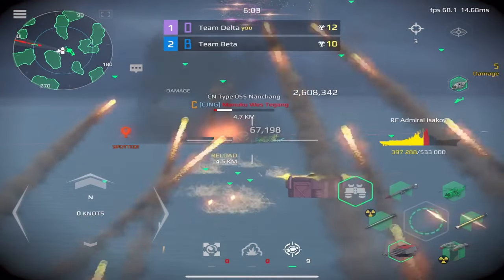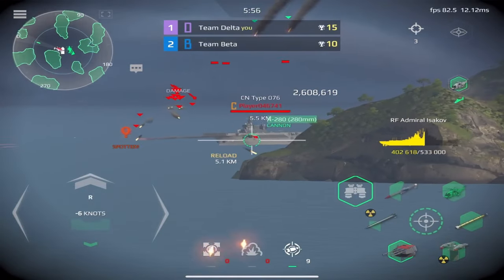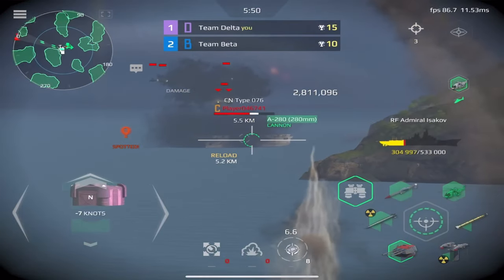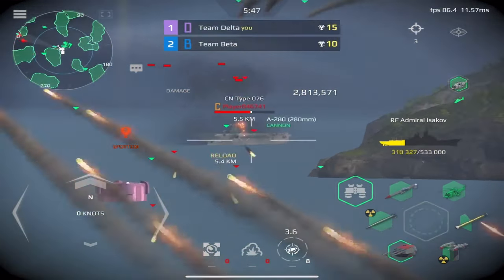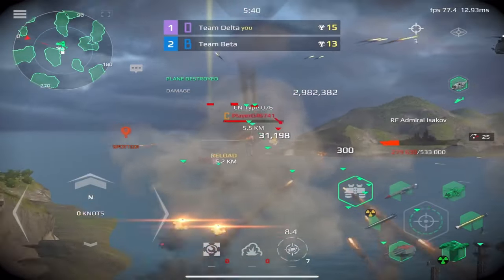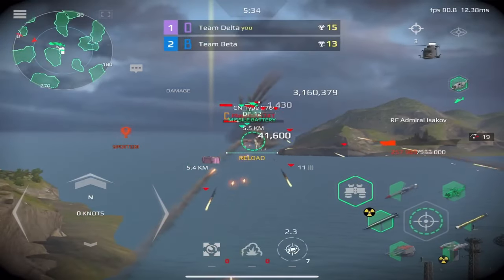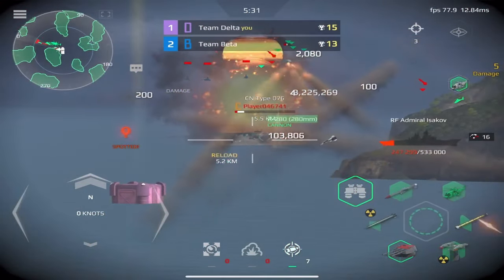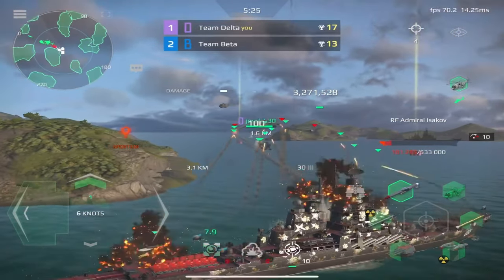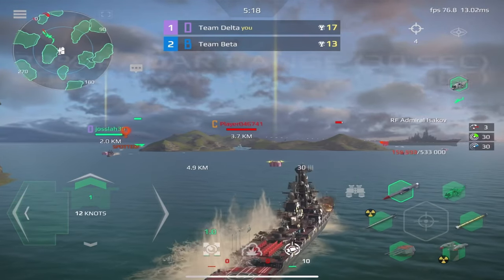Targeted fuel ships. Incoming — 10 seconds to impact. Incoming missiles. Arms are on you. Prepare for any more ships. Your target on the radar — approach at moderate speed. Pull ahead.